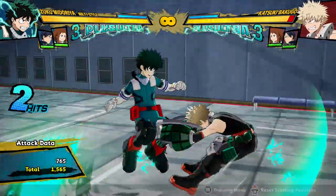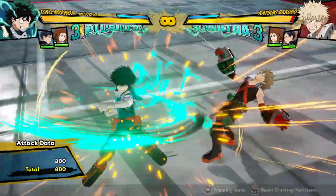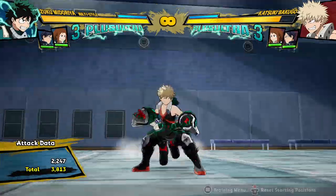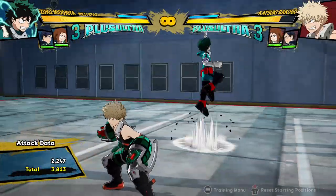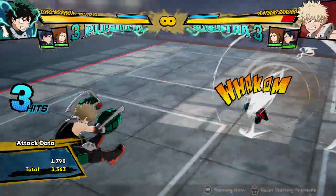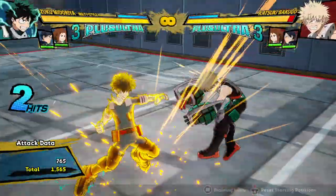His air attack string is, again, a three-hit attack string, and you're not going to do the last hit very often unless you want to get a wall splat from far away. It's very good at that — it launches them very far, even farther than the Quirk 2. You can get a wall splat from it if you accidentally do it, and it's good because you can link it into yellow attack and stuff.